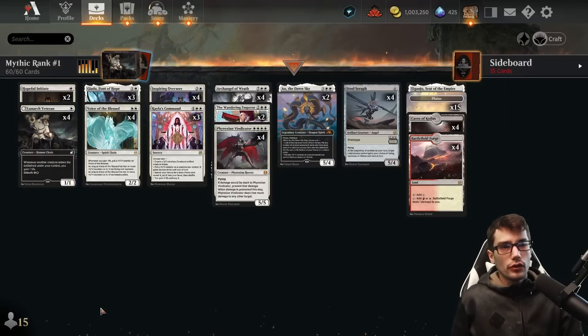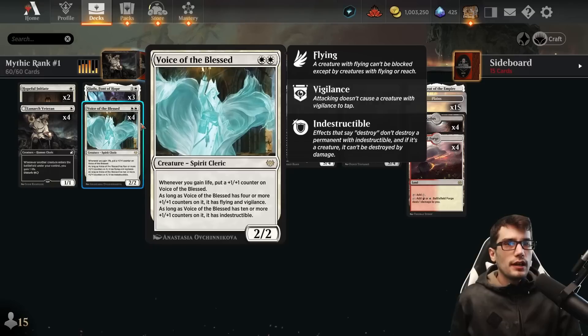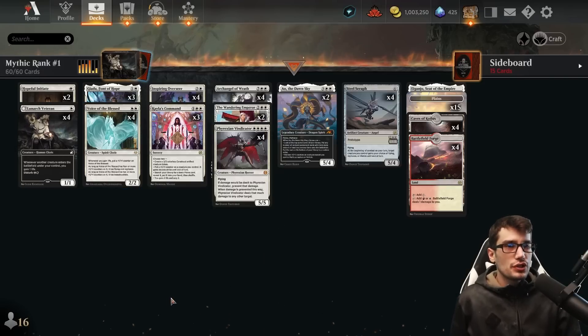Entering and exiting the battlefield on all of our creatures now gains life. Every time we do gain life, we put a plus one plus one counter on Voice of the Blessed — a two-mana 2/2. Whenever we gain life, put a plus one plus one counter on it. When it has four counters, it gains flying and vigilance. When it has ten counters, it gains indestructible — which is phenomenal.